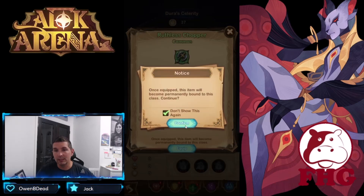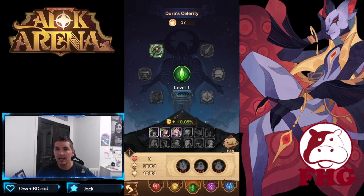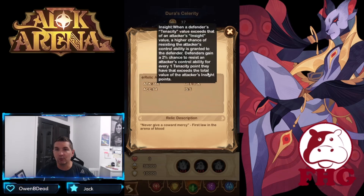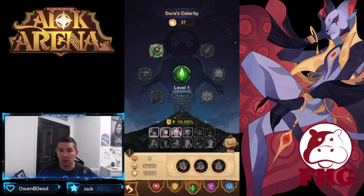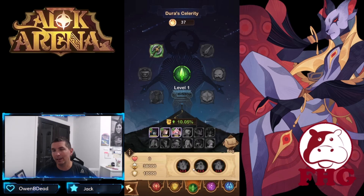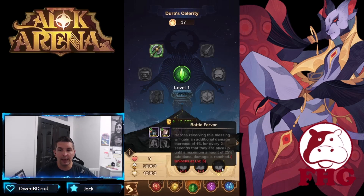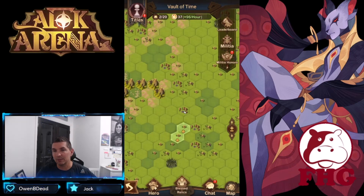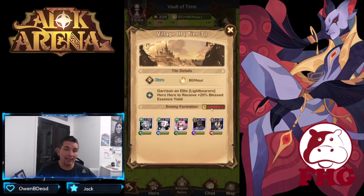Once equipped, the relic is permanently bound. It raises attack by 38k, defense by 10k, accuracy, and insight by a significant amount. Level two, three, and four unlock additional bonuses for the Celerity class. The reason to focus on one tree is those stacking bonuses — getting to level two and three makes a very big difference with the ability to burn out and kill team comps very fast.